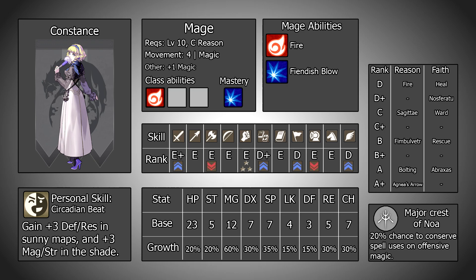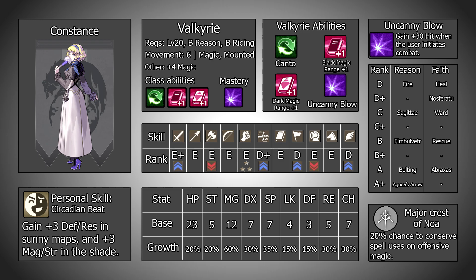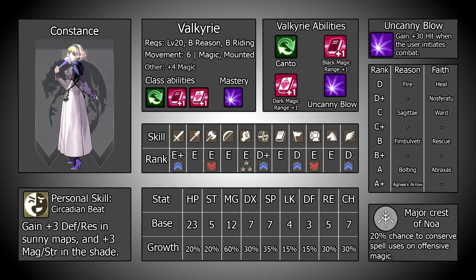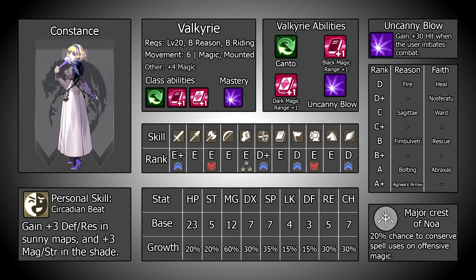If you did want more accuracy there is a better option that becomes available once you hit level 20, and that is Uncanny Blow which you get from mastering the Valkyrie class. This grants an additional 30 hit when the user initiates combat. Personally I prefer this option since Constance actually makes great use of the Valkyrie class while she is in it — it gives her a class modifier of 4 magic, access to Canto, 6 move, and the Range plus 1 ability can help compensate for her lack of 3 range spells. Qualifying for this requires B reason and B riding, which is more than attainable for level 20.